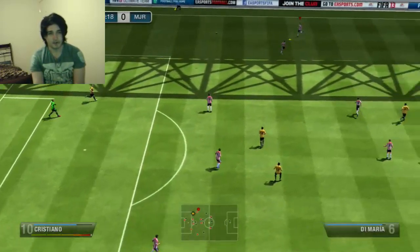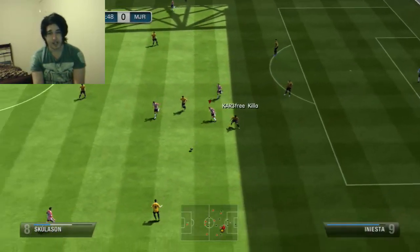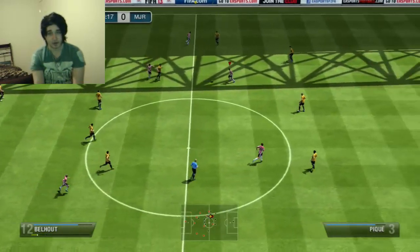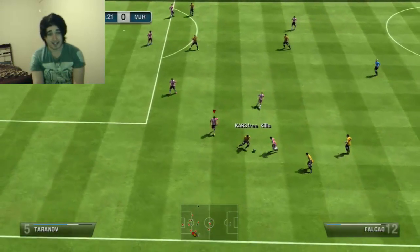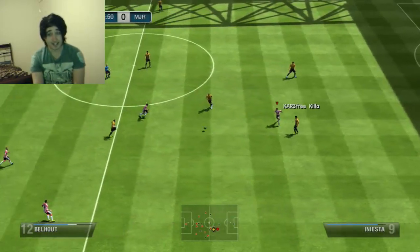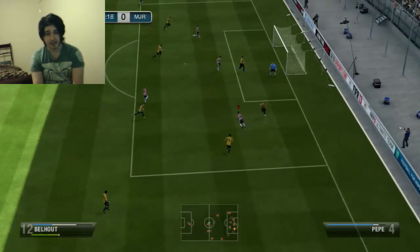One thing I've noticed is that bronze and silver goalkeepers are very bad in this game — I suppose it's because of the sliders in Ultimate Team increasing shot power. I'm going to have to go and buy a gold goalkeeper to stand any chance of saving shots. That's why I conceded nine goals in that other game — my goalkeeper saves basically no shots. In the first game we scored a few but also conceded two goals in the 90th minute when we were about to win. That was basically due to having a poor goalkeeper — something I'll look to rectify when I have the coins.